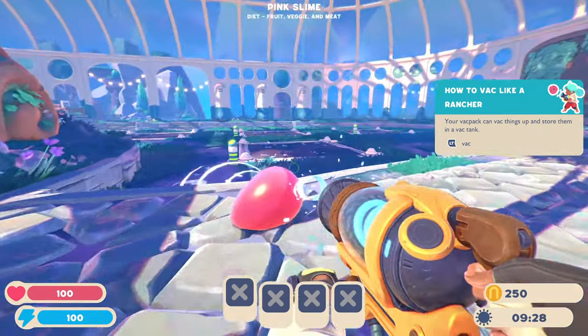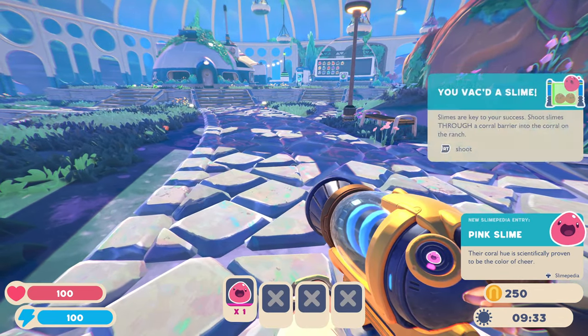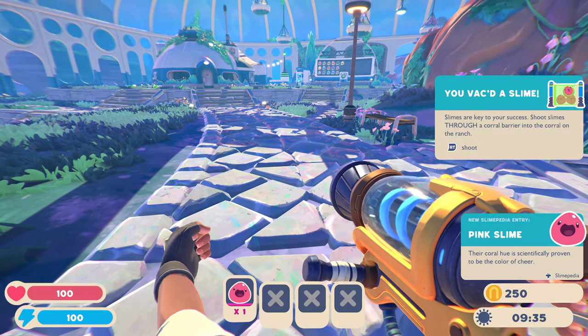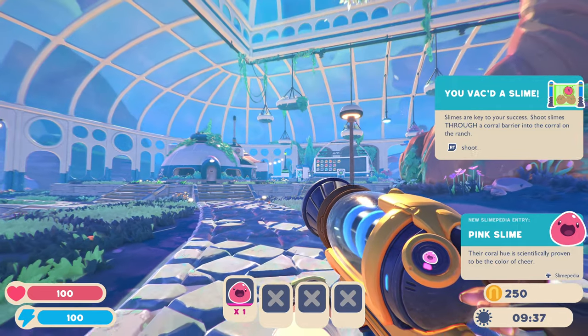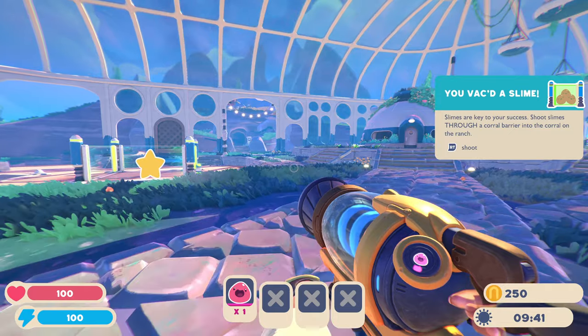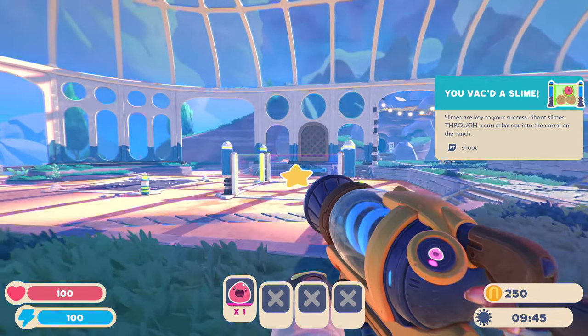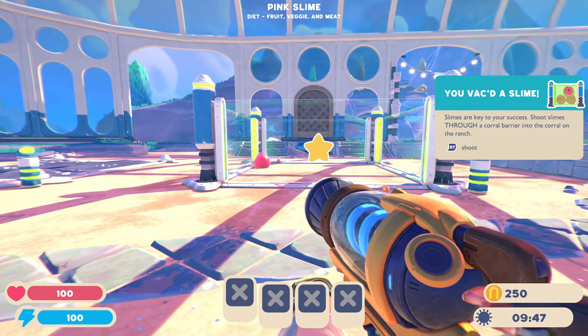Oh! Okay, I sucked up a pink slime. 'Your coral hue is scientifically proven to be the color of cheer.' Okay, back to slime — slimes are key to your success. Shoot slimes through a coral barrel into the coral on the ranch. What? Oh.